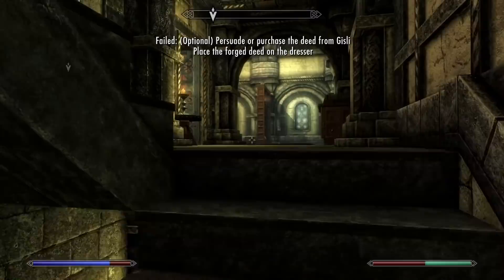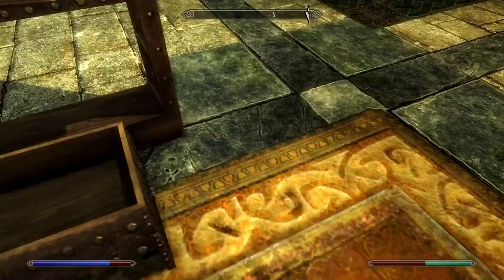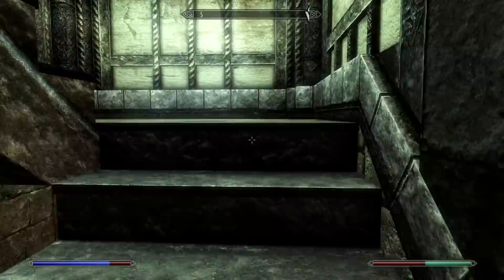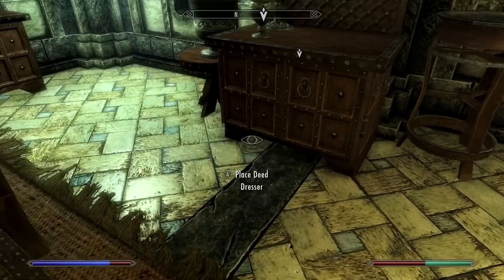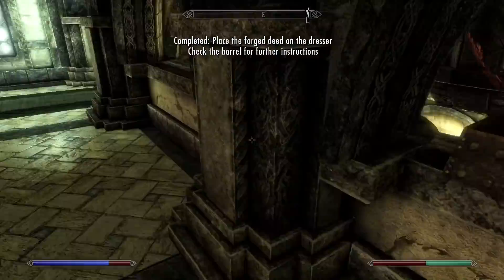If anybody knows what's happening here and can tell me, feel free — I would love to figure out what this story's trying to tell me. Clearly they planted somebody in Riften who was part of the Iceblade clan, but made him have some level of power so he wouldn't be in the orphanage. Place deed in dresser, then check the barrel for further instructions. For anybody watching — this is added content from Skyrim Anniversary Edition, and I'm not sure how deep it goes.